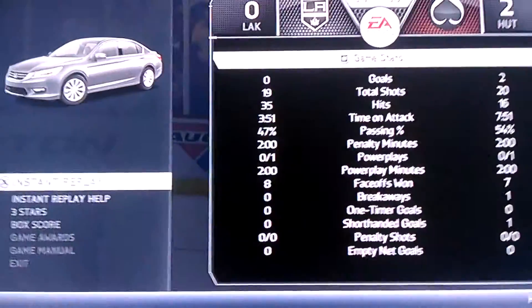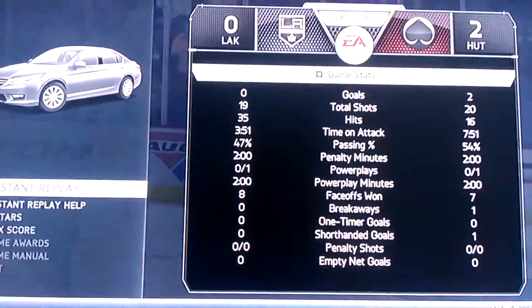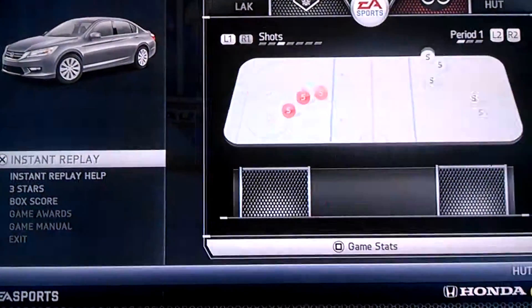I beat this guy 2-0 — another shutout for Robin Lehner, he's doing really good for me. He made 19 saves, I got 20 shots on goal, two goals, time of attack 7:51 to 3:51. I'll show you the goals now.